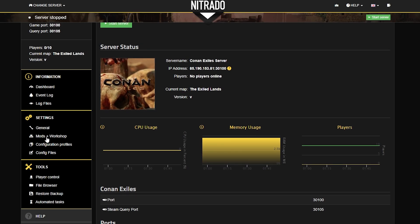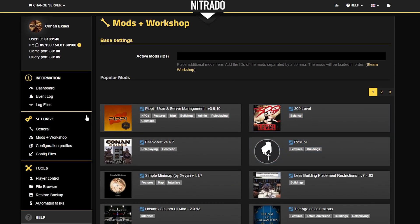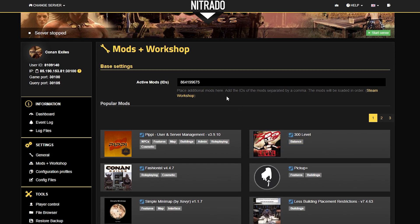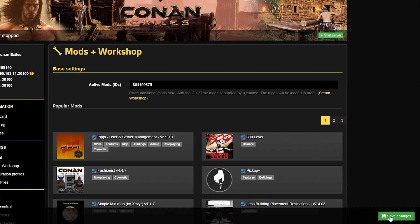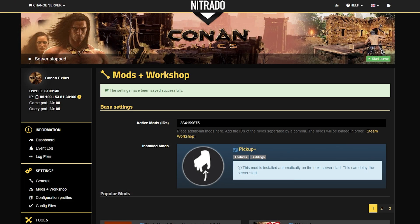Then you want to head to the left-hand side and go to mods and workshop on the settings tab. From here, you're going to enter the ID that we previously had. Or, if you see it in the popular mod section, you can just click on it. But for today's tutorial, we'll just add the ID as if it weren't already there. Hit the green save changes button in the bottom right-hand corner, and then after just a few seconds, the changes will be saved.